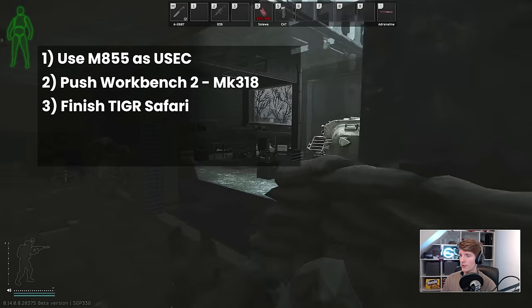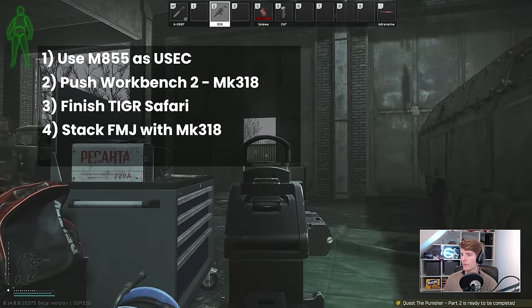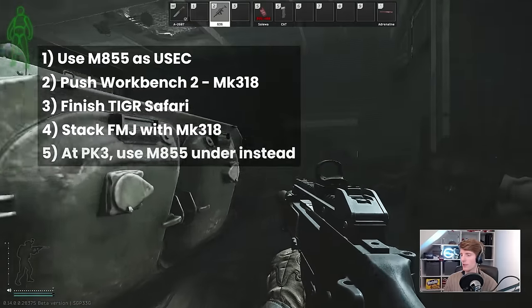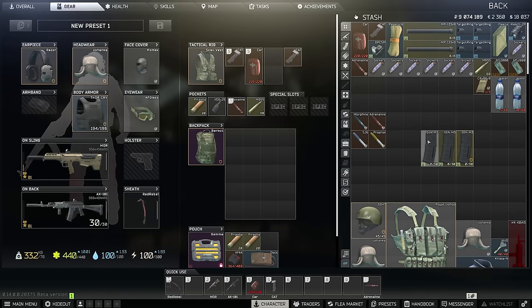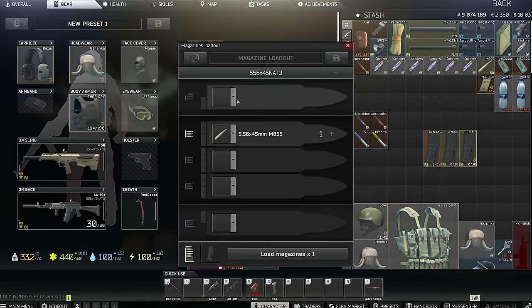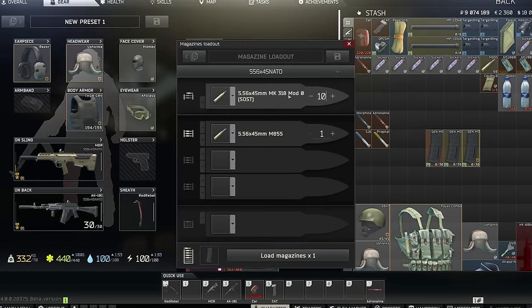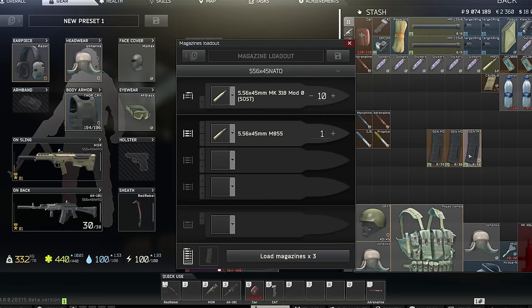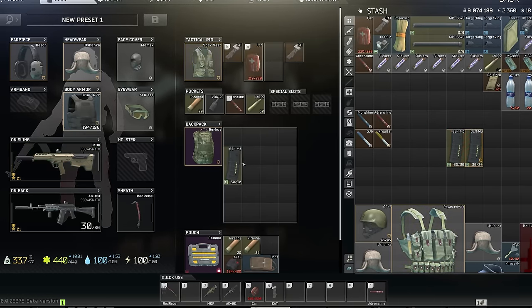Get Peacekeeper's Tiger Safari done as soon as you can, and stack the crafted ammo with FMJ early on to make it go further, and once you hit Peacekeeper 3, use M855 underneath instead. You can utilise the new ammo packing preset creator to easily make magazines of 20 FMJ or M855 underneath, topped off with 10 Mk318, which should retain your offensive capabilities without using 4 hours worth of crafting in 2 raids. This should stand you in good stead until Peacekeeper 4, supplemented by any better bullets such as M856A1, M855A1 or M995 that you find in raids, as these can all spawn in boxes of up to 100 now.